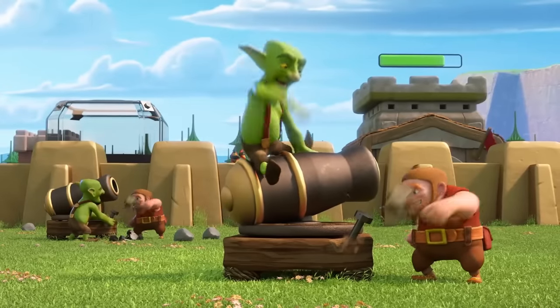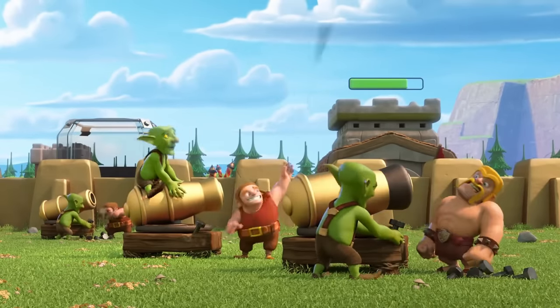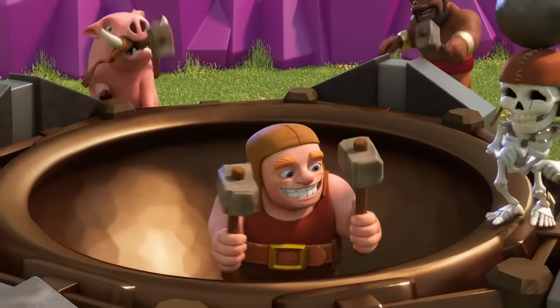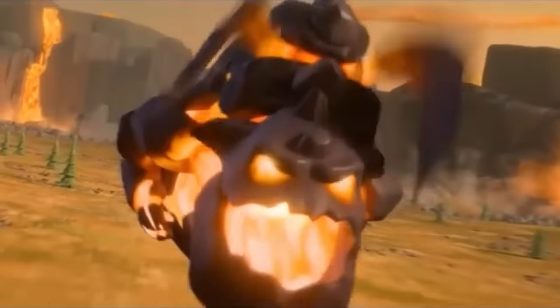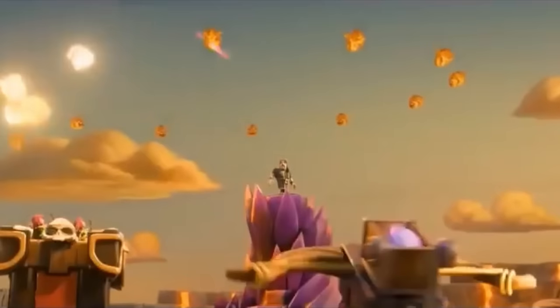But realistically this just brought in so much more work for the player since they now had a bunch more walls to try and upgrade. Other than adding the option to upgrade with elixir, Supercell also added the lava hound in the same month, which was basically another massive nerf for the walls and another reason for players to not really bother upgrading them.